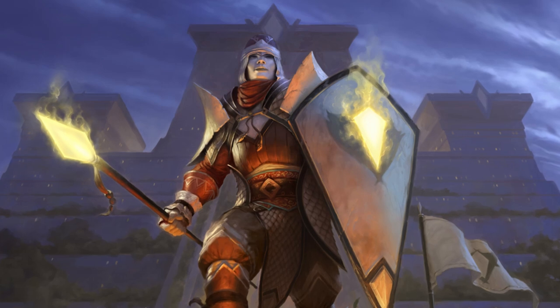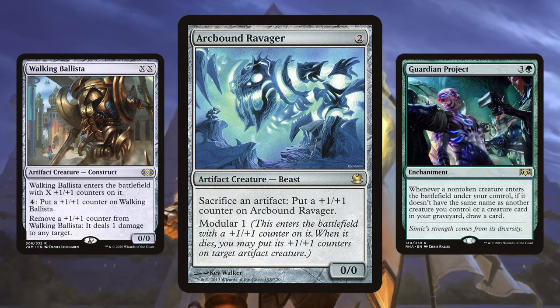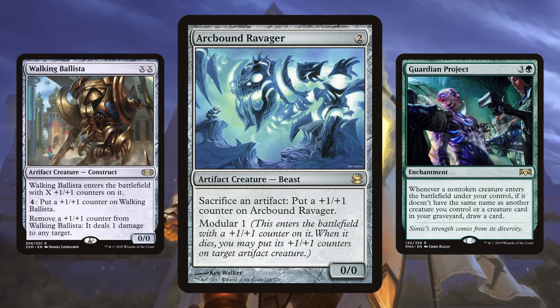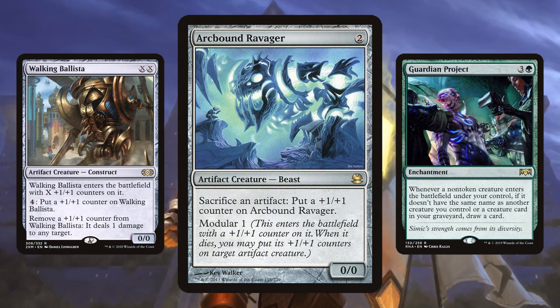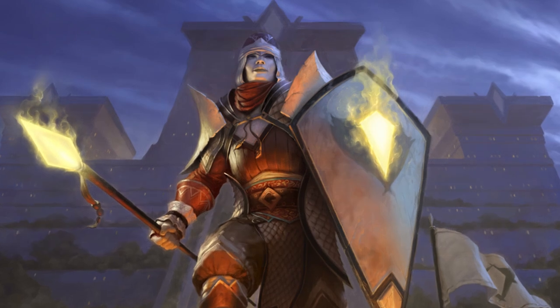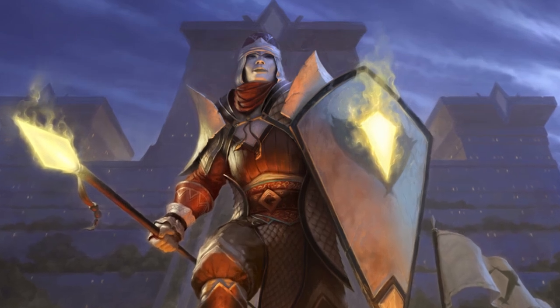From there, we want to start playing creatures with counters, which make our other creatures with counters cheaper. We draw a card every time we cast one of those creatures, so after a turn or two, we usually have accrued significant card advantage — or we just draw six lands in a row. It's happened before.